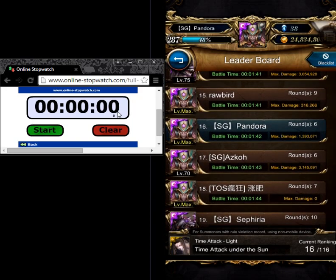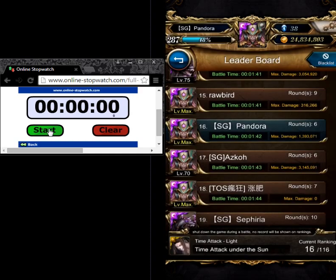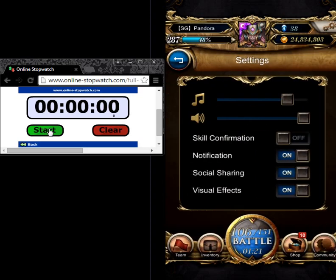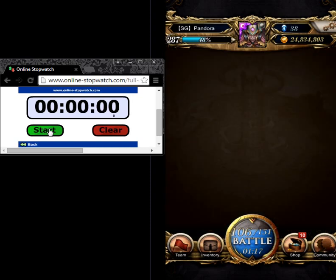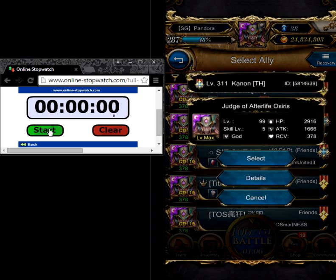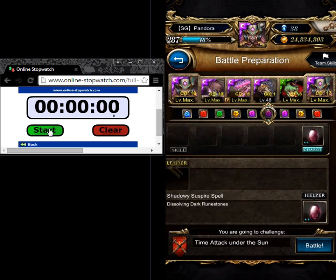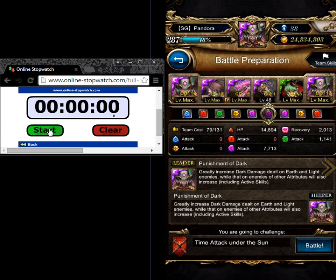I'm now at 1 minute 42, so I'm not sure whether in this video I can actually pull off a faster timing or any timing that is near. For this, let's adjust some settings — let's turn off skill confirmation and visual effects. We're good to go. For this time attack under the Sun, since it's a light time attack, I'll be going in with dual OR series. The CD doesn't matter because in round one there's a CD restore. This will be my team. I might not talk much because I'll be really focused.